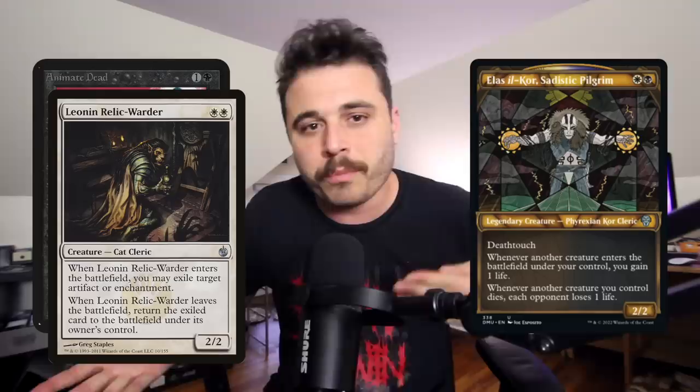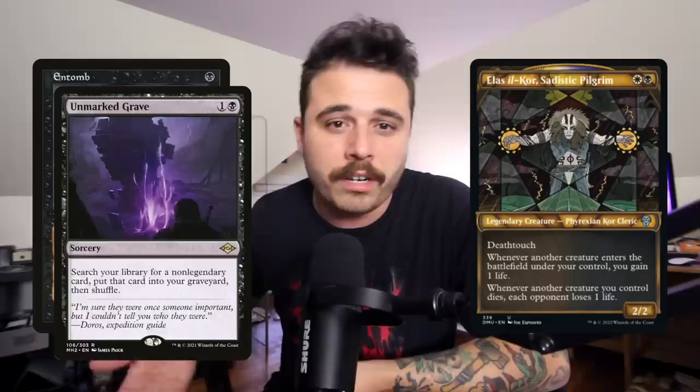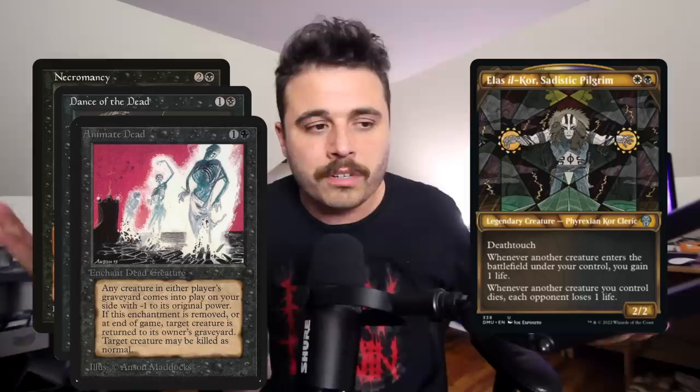Commander number four is Elias, Ilcor Sadistic Pilgrim — a white and a black for a 2/2 Phyrexian Cleric with deathtouch. Whenever another creature enters the battlefield under your control, you gain one life; whenever another creature you control dies, each opponent loses one life. This is basically a Blood Artist effect in the command zone for a Razaketh reanimator deck. If you're reanimating Leona and Relic of Progenitus into a death loop, this commander wins you the game. Orzhov is limiting, but this provides lots of redundancy for the combo.